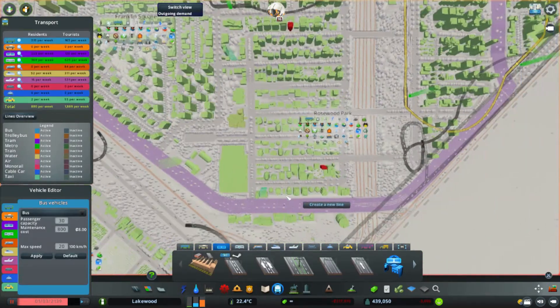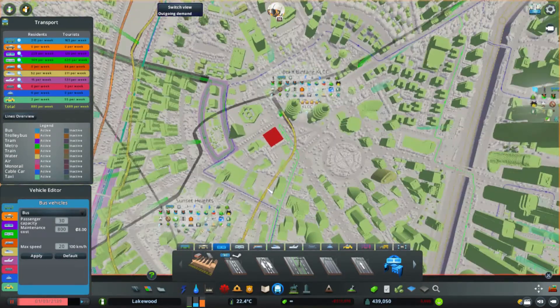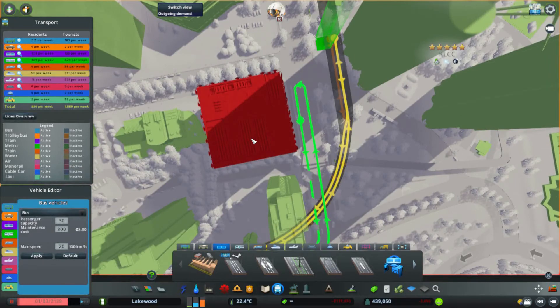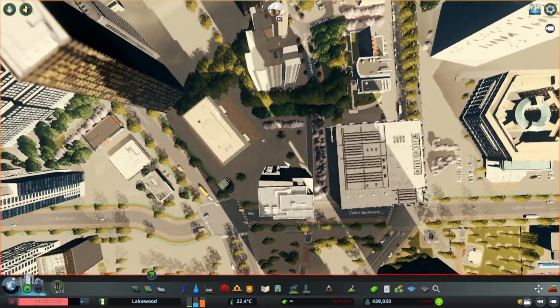Another way to identify parking problems is to look at your traffic. Switch to the public transport view and look at your buildings — the ones that show up in red are probably not having enough parking spaces. Let's see if we can solve one of those here.